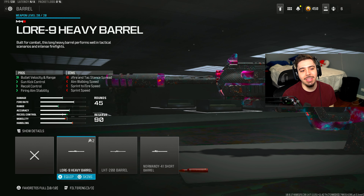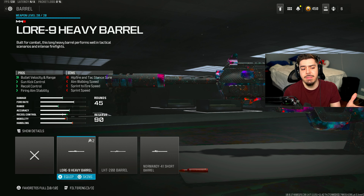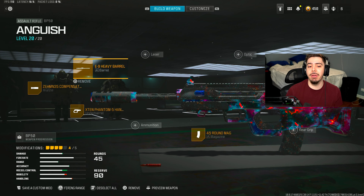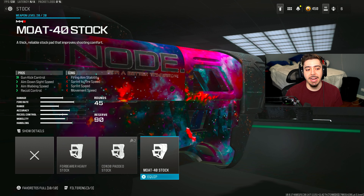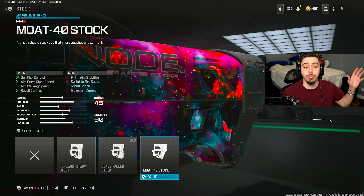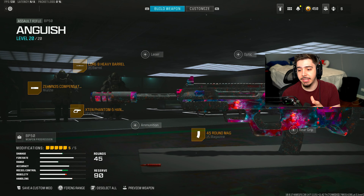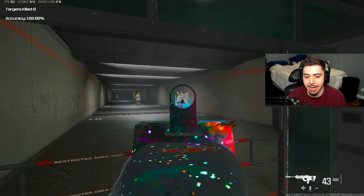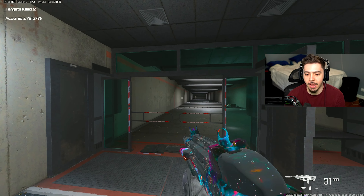For the muzzle, you already guessed it — the meta muzzle, the Zemmin Compensated Flash Hider. Next, I threw on the Lore 9 Heavy Barrel. We get an increase in bullet velocity and range, which is the main reason I threw it on — it makes the gun kill a little bit more quickly. And then my final attachment: they actually buffed the Mote 40 Stock, increasing its gun kick control a bit more than previously. This stock is better for recoil control, and that's why we're using it — it's the only thing they buffed, so I'll take it.